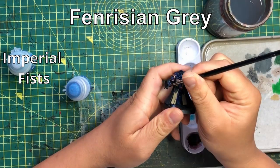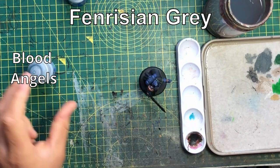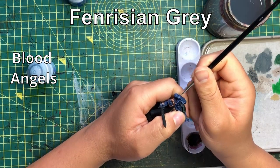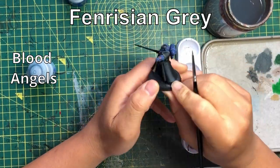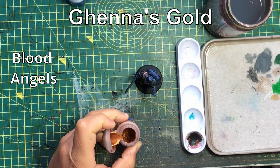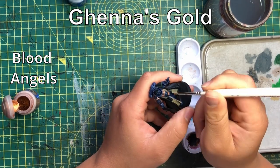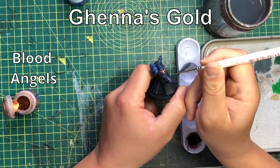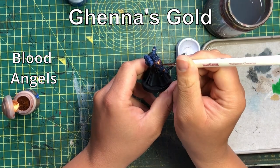Moving on: Blood Angels are a funny one because everyone sees them as the close combat army, and their entire chapter tactics structure is based around close combat units. That's true and I'm not going to argue with it. But the important thing to bear in mind is that their close combat abilities aren't the only way to look at it. You don't have to build your entire army around that, and for units that aren't built around it, it can still be a good way to keep them alive.